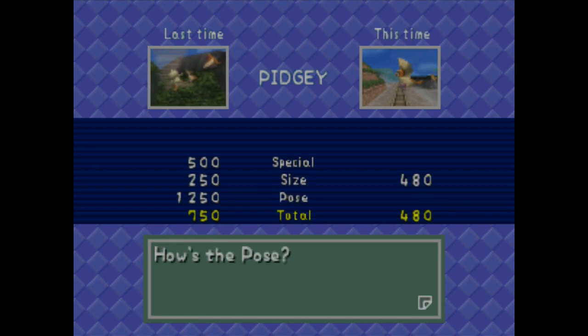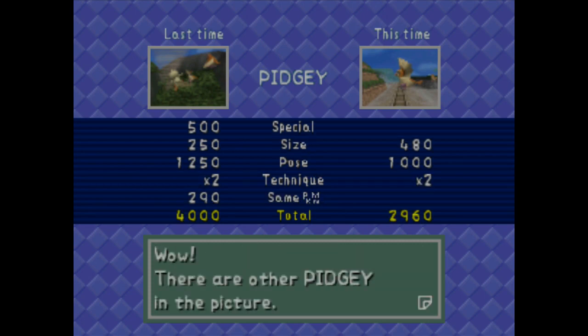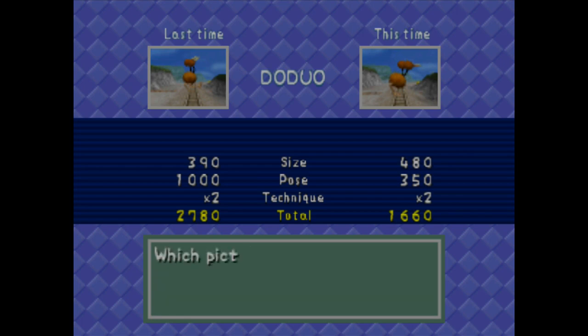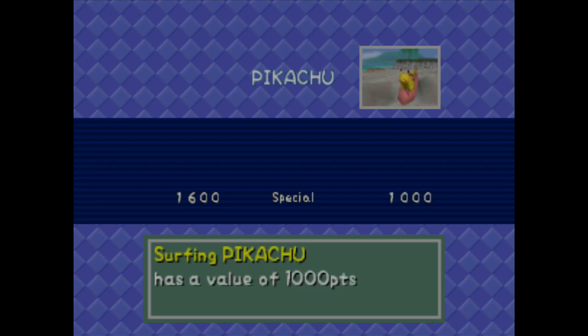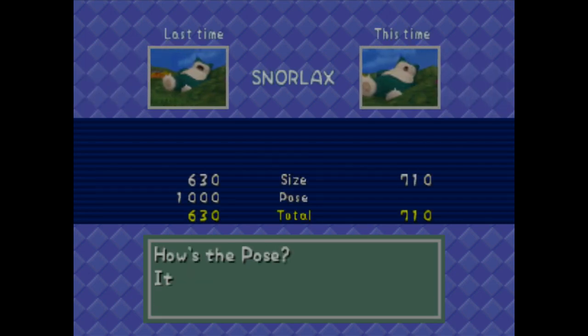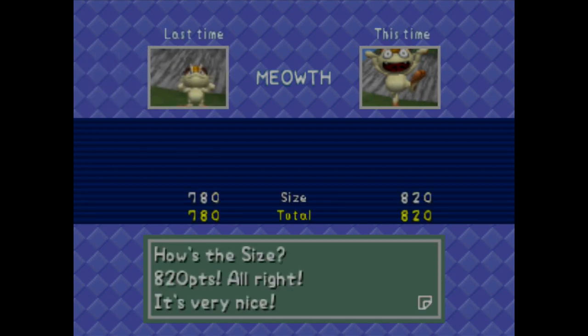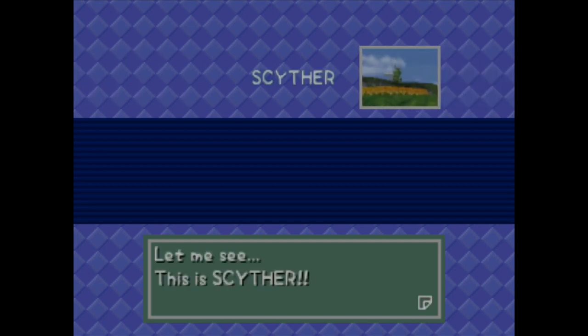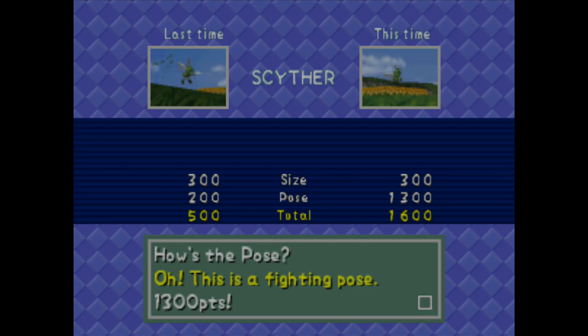Pidgey: 480. Pose is just 1,000. Technique is good, but it's not as good as Gust using Pidgey — not even close, which is what I kind of thought, but that was worth checking. 480, 350 — why is the pose not good? She's not landing the jump? Surfing Pikachu gets 1,000; size is 370; pose is 1,250 — technique's not going to save me. Snorlax at 3,420 — well done. Meowth: 820 — better there; I thought the pose was going to be over 1,000. Either way it's still a better picture. Scyther: fighting pose, 1,300 — technique well done, much better, 2,200 more points.